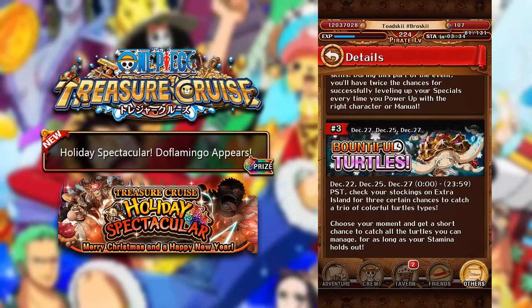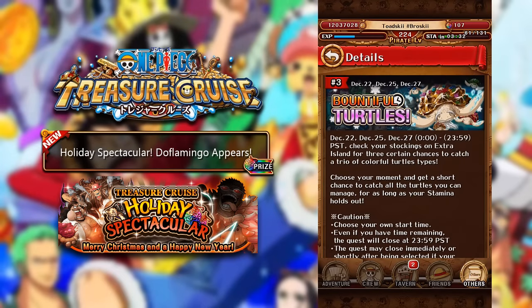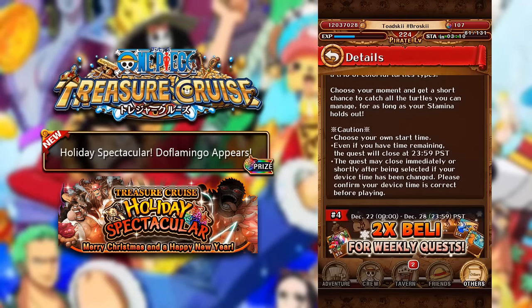Moving on to number three, we have the Bountiful Turtles. Similar to the turtles we had previously, you can actually choose what time you start your Turtle Time. It's a lot better doing it this way rather than having to wake up in the middle of the night or set time aside just to get these turtles. You can choose what time you want to complete Turtle Time and pick up all your beautiful turtles.